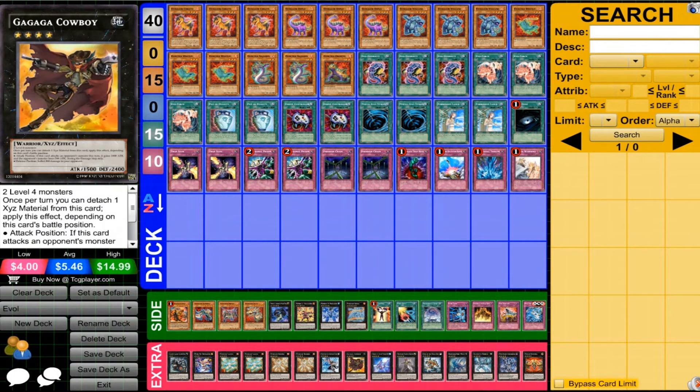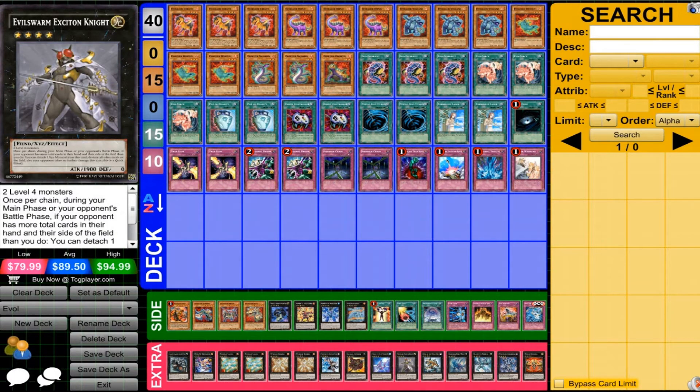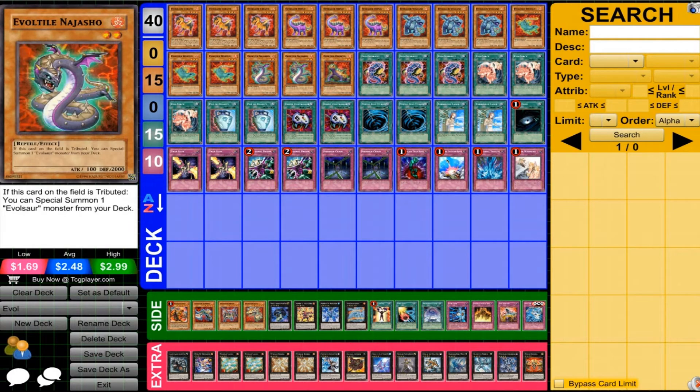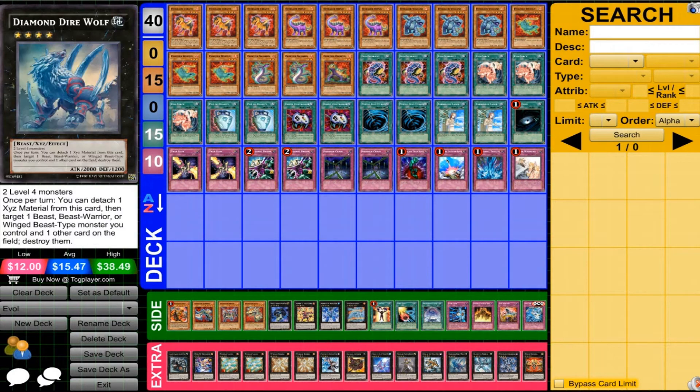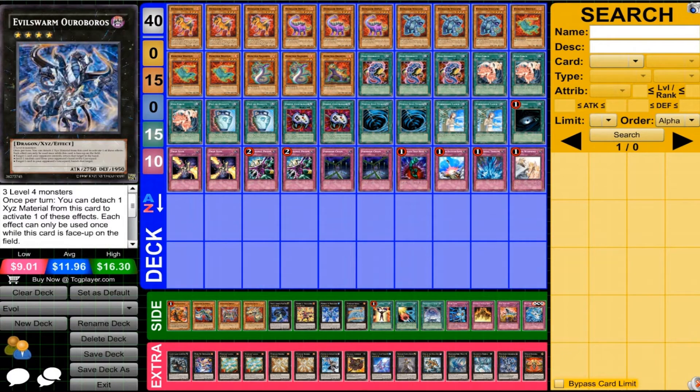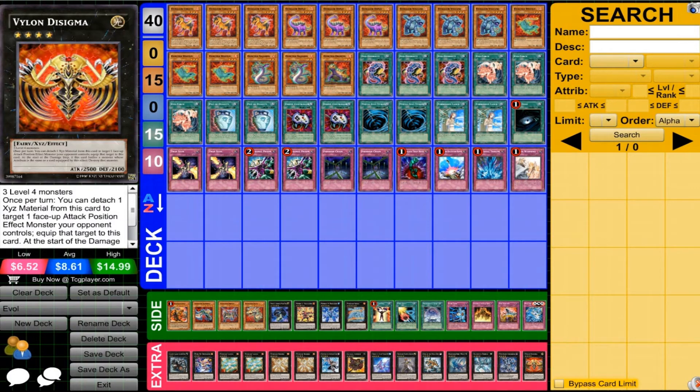Also running Maestroke, Gagaga Cowboy, Silent Honor ARK, Evilswarm Exciton Knight, King of the Feral Imps — the Evil Tiles are reptiles, so you can search them out with that card. Diamond Dire Wolf, Daigusto Emeral can be nice for recycling your deck, because if you use up those cards you want to search out, you don't have many options anymore. And Ouroboros and Volcasaurus Djinn Disigma, because we can get out three and four stars without that much trouble — those are two cards I really like using when you can do that.